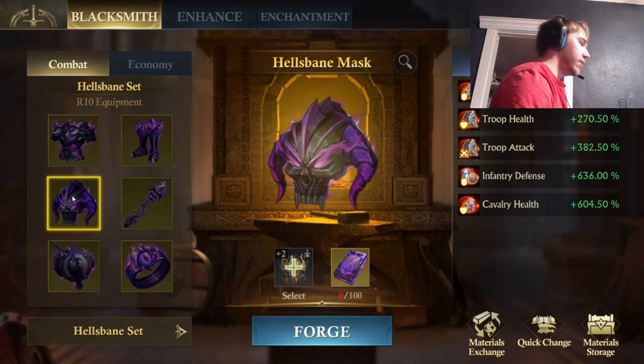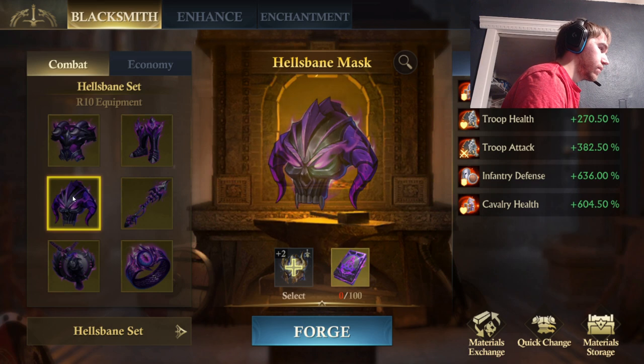I would gladly spend all my money just to get that. Look at the eyeballs — it's like a purple flame thing, with flames behind it. Amazing. Look at the teeth, it's like Dracula teeth. If you buy this set, you get to be Dracula. You get to suck people's blood.